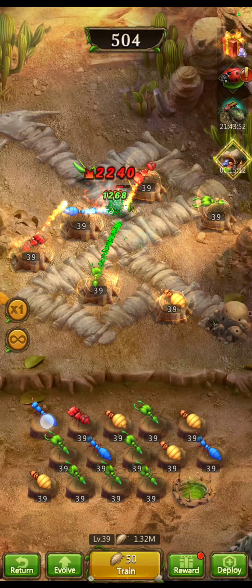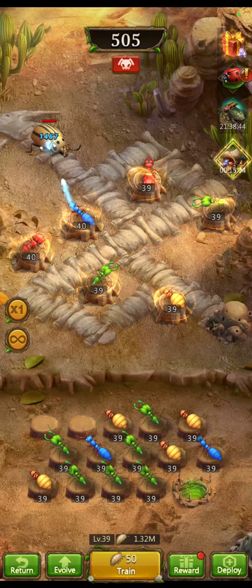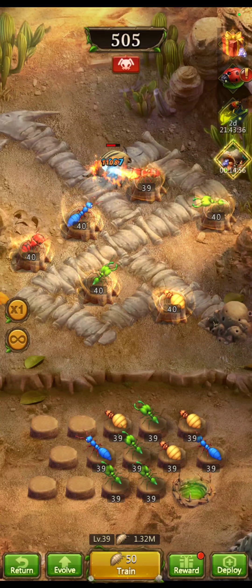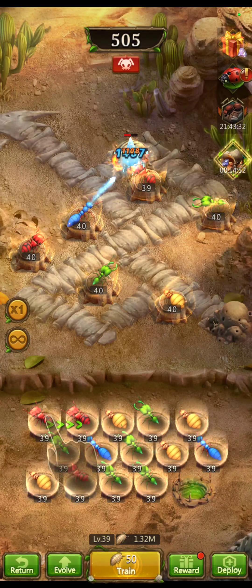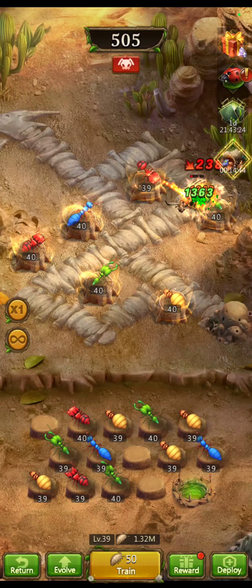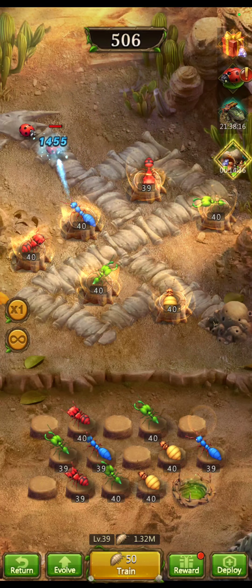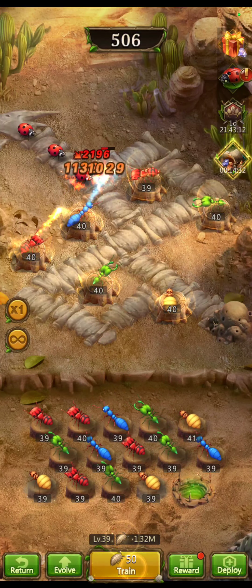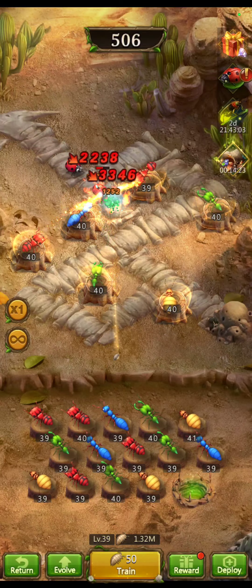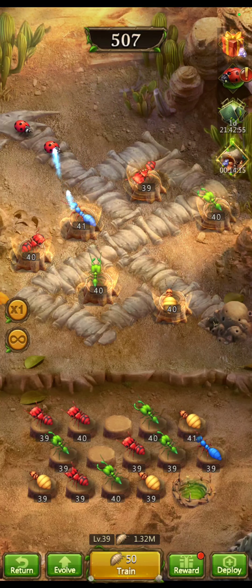Now I can go a lot higher. Let's go 39 — you notice they all evolved at the same time. That's the new minimum. Get my poisoners going. The game shows you right when you start how to get more evolved ants: you basically just move them over and match them up. They got pretty far until they upgrade. Now I have two 40s. Pretty basic — then you train more and do it again.